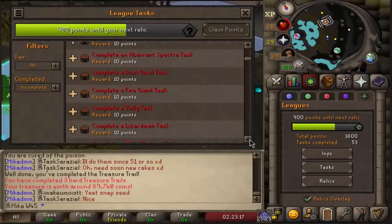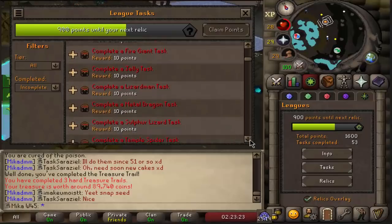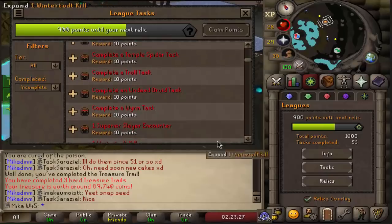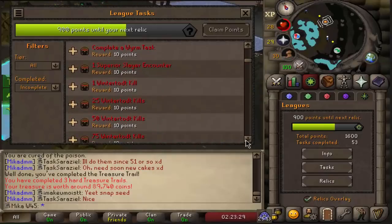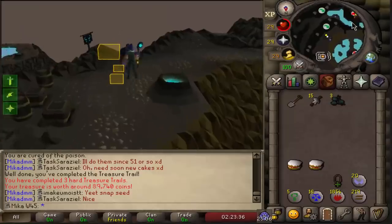Here we have what I was talking about — look at all these tasks: Complete an Aberrant Spectre, Dust Devil, Fire Giants, Jelly, Lizardman, Metal Dragon, Sulfur Lizard task, Temple Spider. There are so many of these that we will complete, and we're going to go for all of them pretty much. I think starting with Sulfur Lizards because they're right here is a pretty smart thing to do.